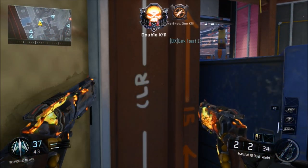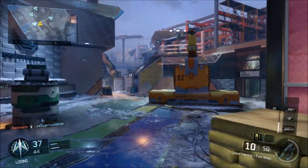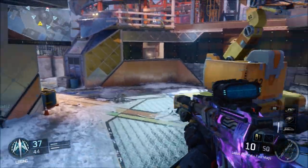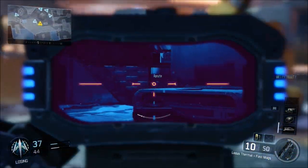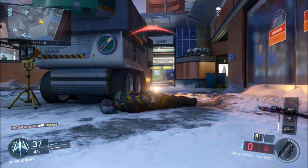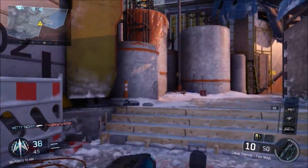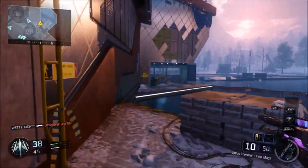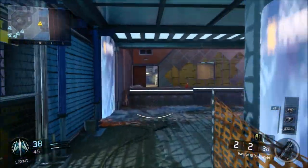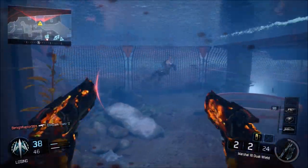Moving on to the number 6 spot, which is Rise. You can see the gameplay now. This map is so nice — I just love the theme of it. The main reason I really like this map is because it's 3 lanes, and there are some cool underwater swim parts, but most importantly it feels like an old-school map with futuristic movement. When I'm playing this map, I just get that Black Ops 1 vibe from it. I really like Black Ops 1 maps, so this map is pretty cool.